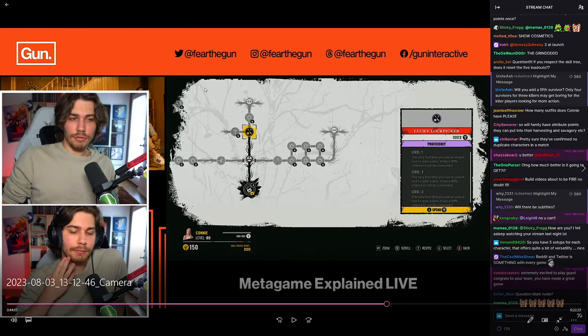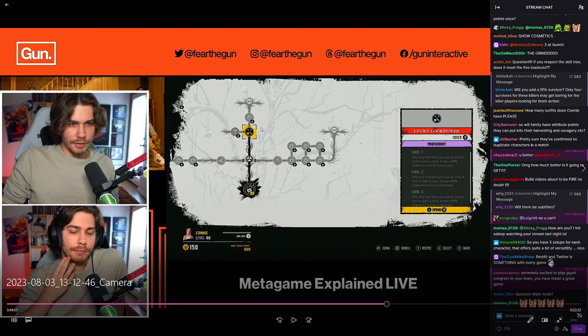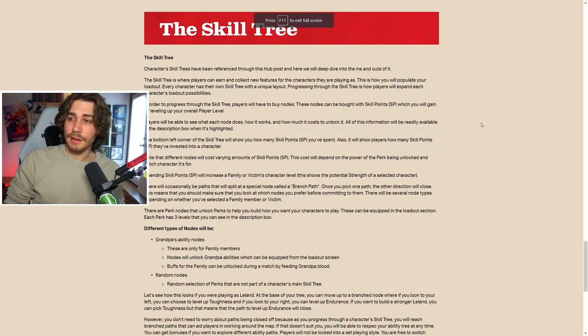Going back to the skill tree, they respec and go up the middle path, revealing Lucky Lock Picker — a proficiency perk. The very first time you use an unlock tool to open a door, there's a 50% chance it won't be consumed. That seems very useful.